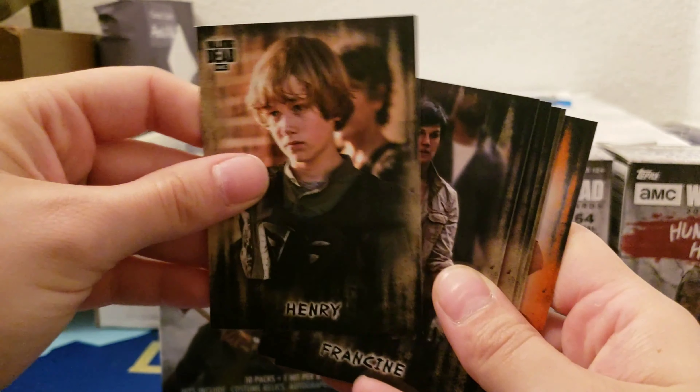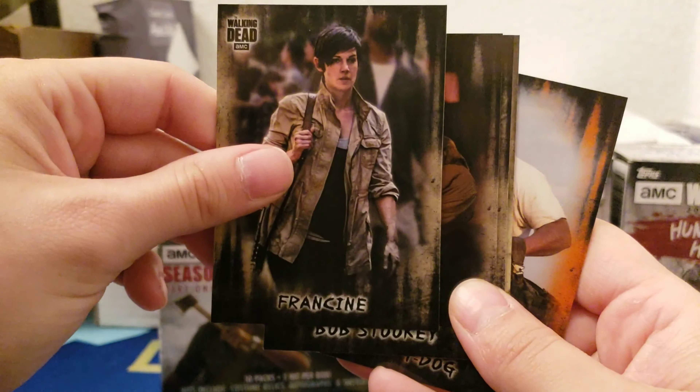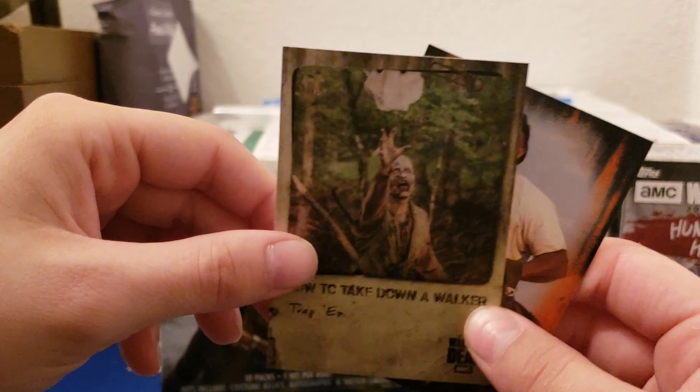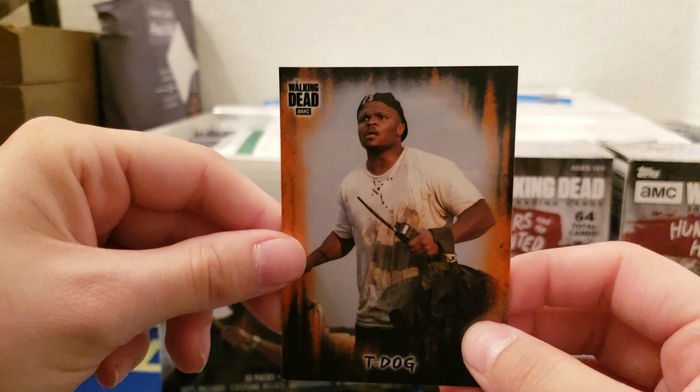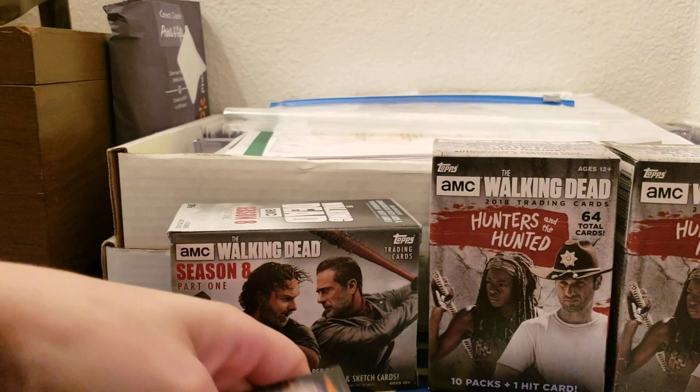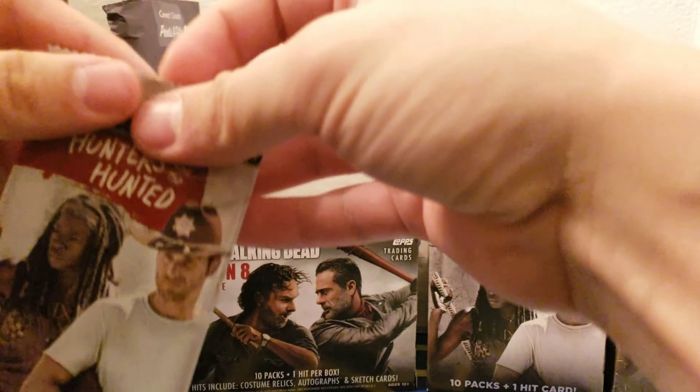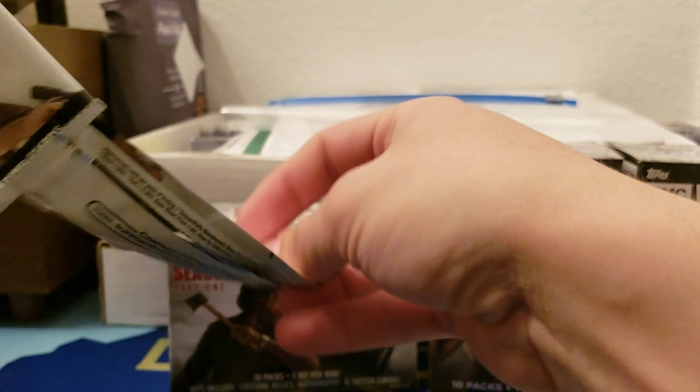We got Henry, Francine, Bob Stuckey, Tobin, How to Take Down a Walker — Trap Them (that's one we don't have) and T-Dog. We got a few of the How to Take Down the Walkers, but not the Trap one on the right, I don't think.